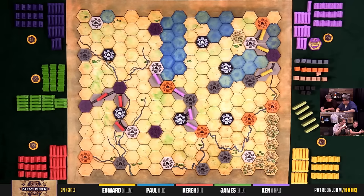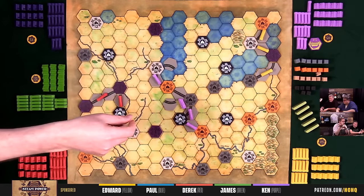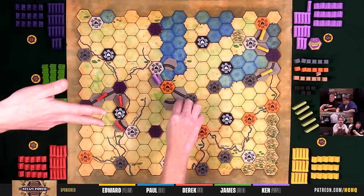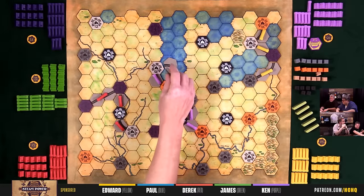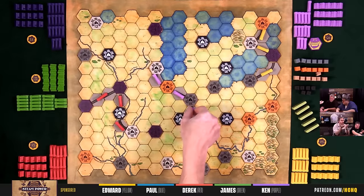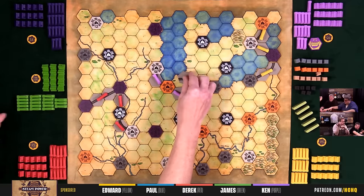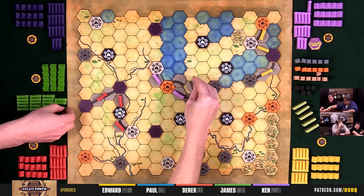James decides he needs to start laying some track, since there are still good track lays available. He goes around Ken — since Ken took the middle, it's free real estate elsewhere. James routes around the problem.